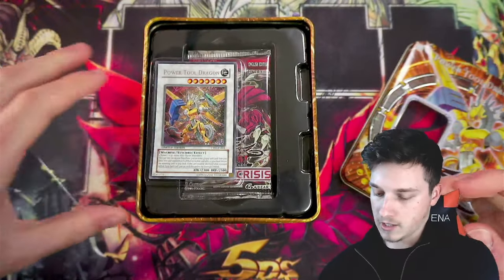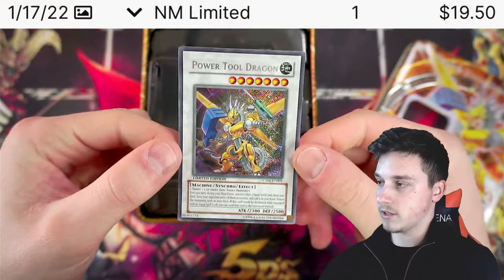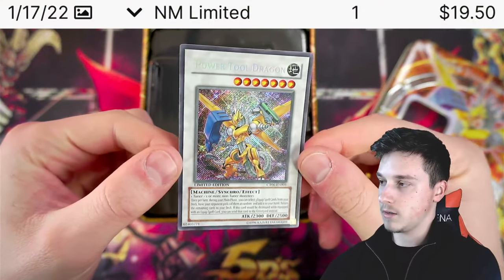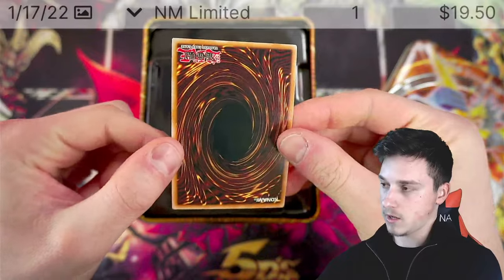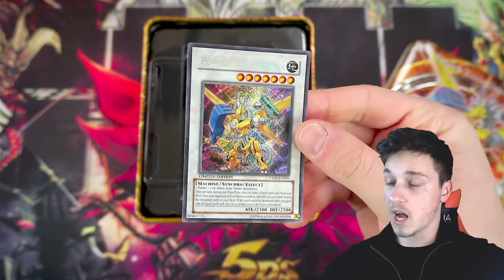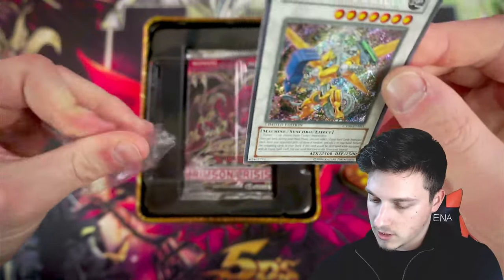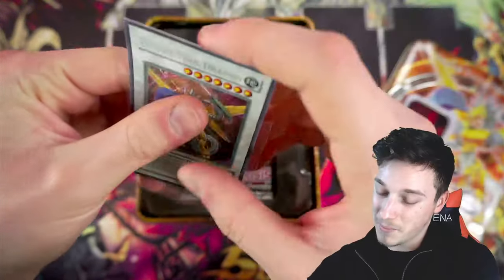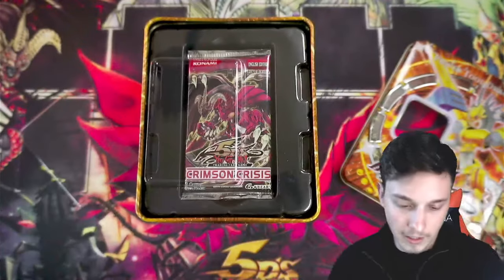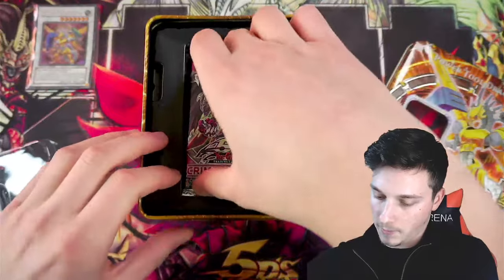I can already see Crimson Crisis first edition packs, which is great. So here is our Power Tool Dragon — wow, this thing looks incredible, really good. Beautiful. Never get tired of seeing these tin openings. Whenever any other fellow Yu-Gi-Oh tuber posts a video opening these, I always make sure I watch, because when there are first edition packs, you do have that slight chance of getting something incredible. So there's Power Tool Dragon, which we'll just leave in the video, and we'll dig out our packs.